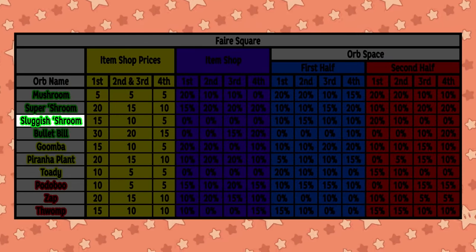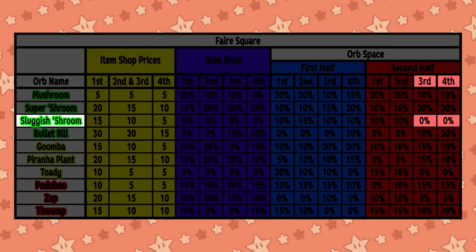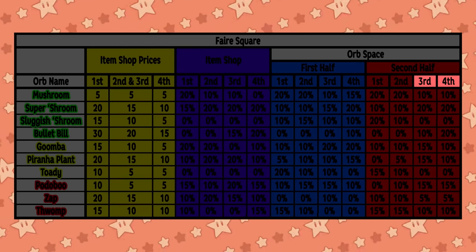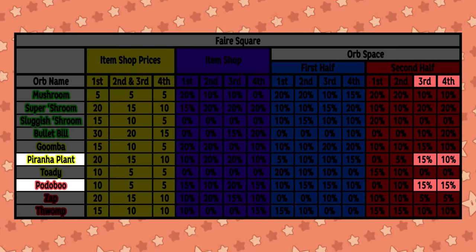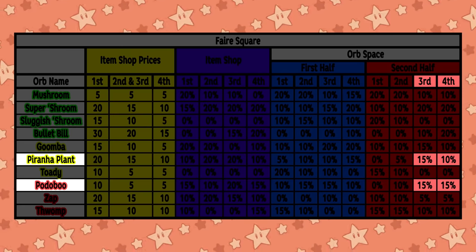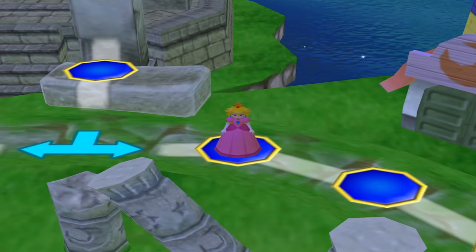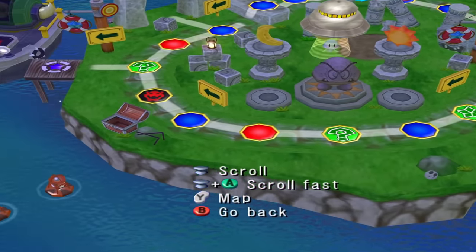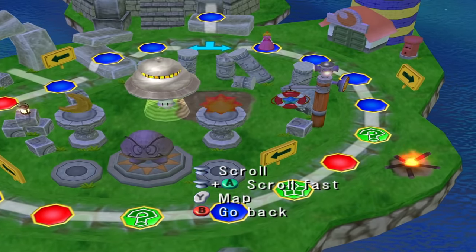On a board like Fair Square, you have a higher chance of getting a Sluggish Shroom in the second half of the game if you're in first place than second place, and if you're in third or fourth you have a 0% chance of it showing up. Third or fourth place has a higher chance of getting a Piranha Plant and Potaboo instead — but I would much rather have an item that lets me basically choose which space I'd like to land on up to 10 than either of those. The Sluggish Shroom is a fantastically versatile item that you will always find a use for.